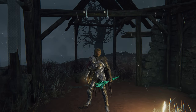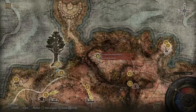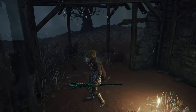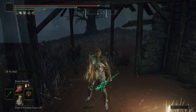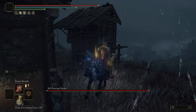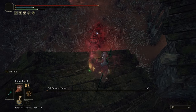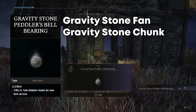The final Bellbearing Hunter I'm going to show you is up in Northern Caelid at the Isolated Merchant Shack, and this is the hardest of the Bellbearing Hunters by far, so be ready. If the merchant doesn't disappear when you go to Nightfall, just talk to him and then rest at the Grace again and he should disappear. I recommend cheesing this one — I'm going to get up on top of this building and just Dragon Breath him to death. Once he's dead he'll drop the Gravity Stone Peddler's Bell Bearing.